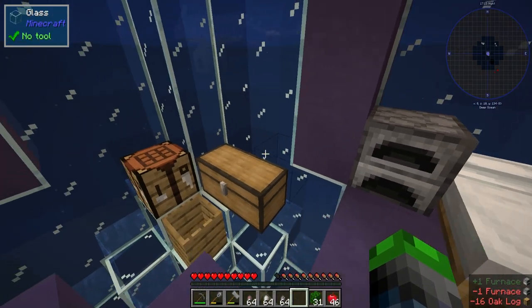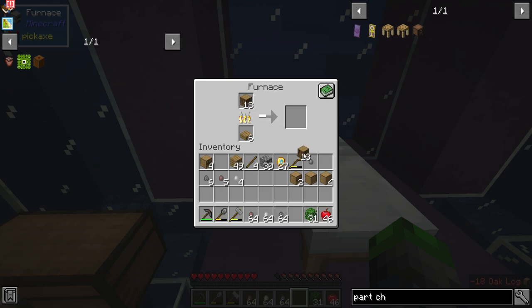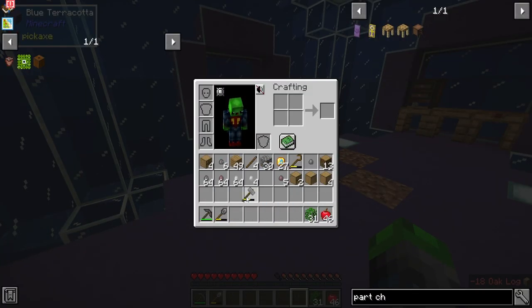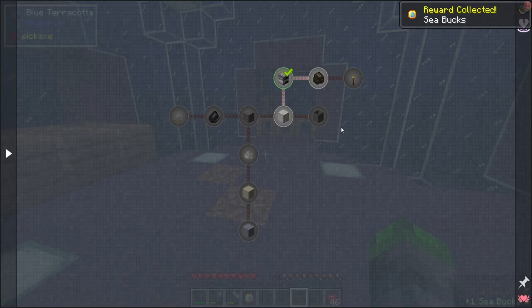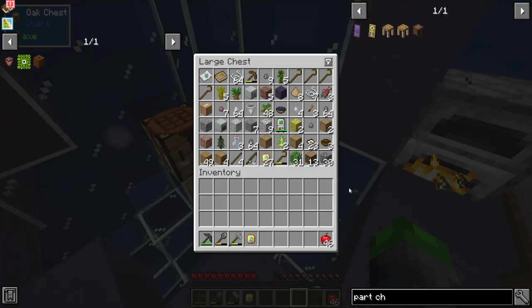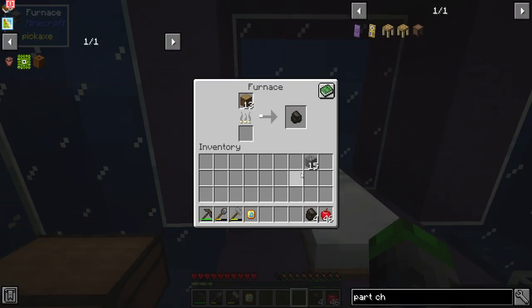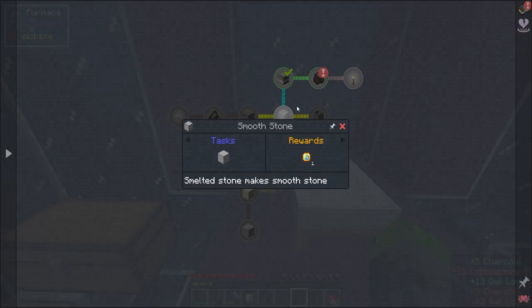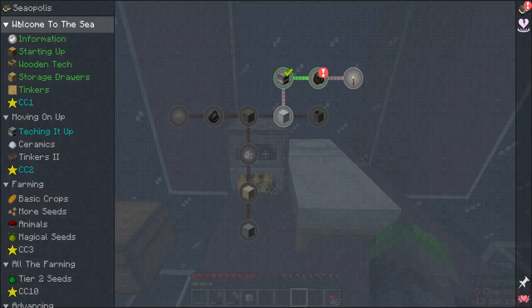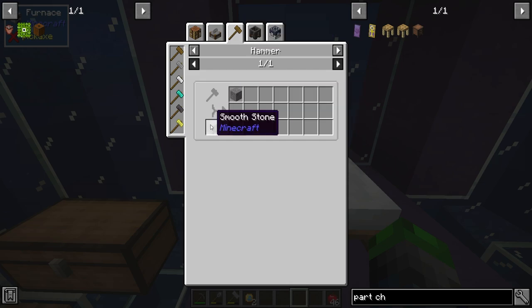Do we have any logs left? We sure do. We're going to throw 16 in here and use the oak slabs. Time to get rid of these from our inventory. Teching it up — bam. We just need one charcoal, and that gives us the torches. We also need some smooth stone, so we just melt up the stone to get smooth stone. Charcoal — perfect. We're going to be swapping it out and smelting this up.